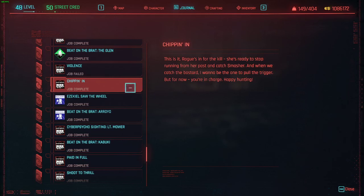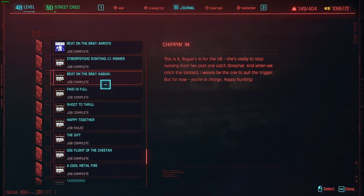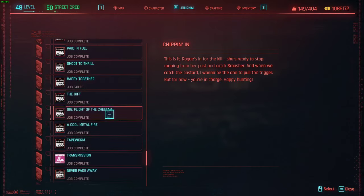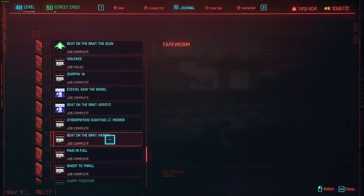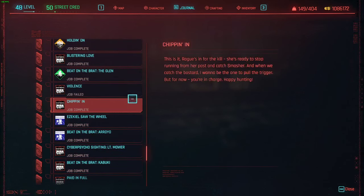Hey guys, today I'm going to show you how to get your hands on Johnny's Porsche in case you missed it. The mission you need is called Chip In. The main requirement to get that mission is to complete the main mission Tapeworm — in return, Chip In will show up in your side jobs after that is completed.